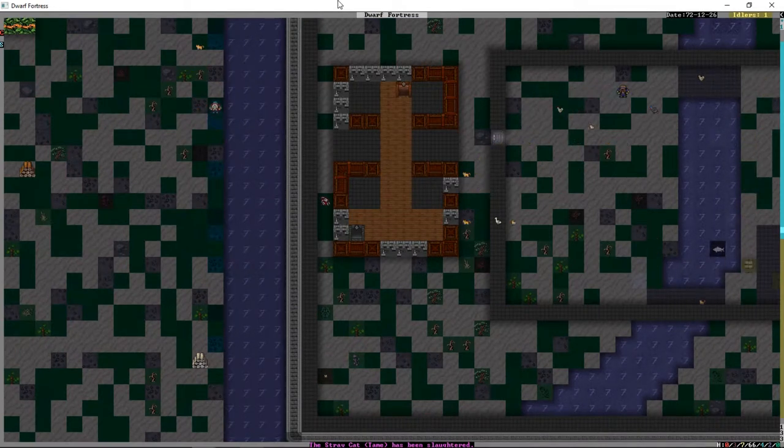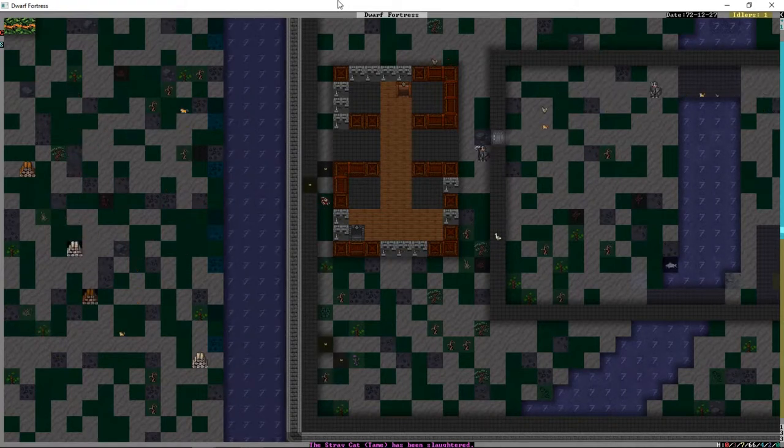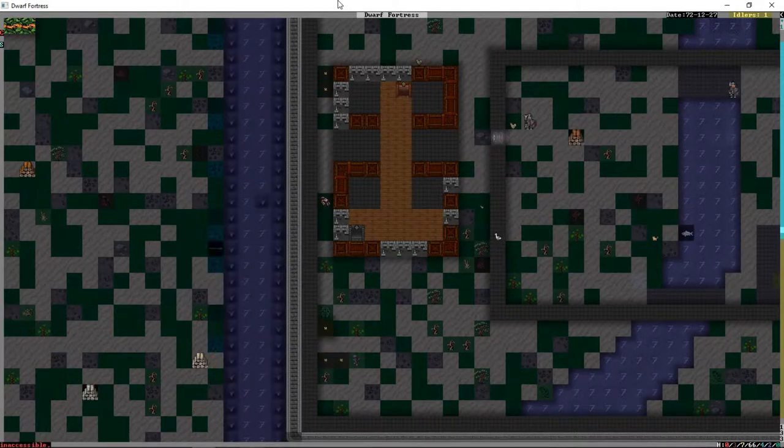I do quite like these wooden walls - they just look a bit different, especially in this tile set. As I said last time, I don't usually build anything out of wood. When I came back to make this tutorial series, back to Dwarf Fortress, this tile set wasn't available but I tried it on recommendation and it's really good. Items are inaccessible - that's okay.